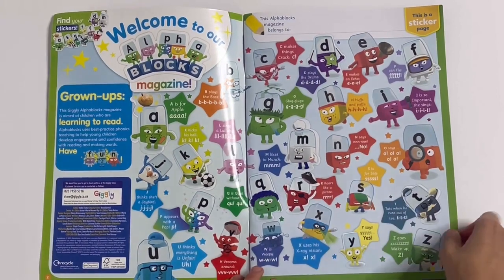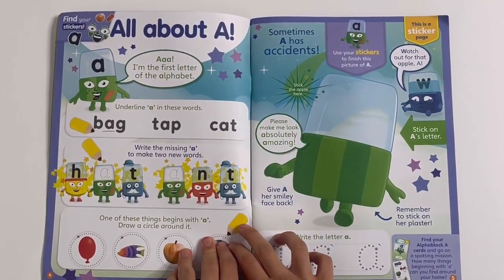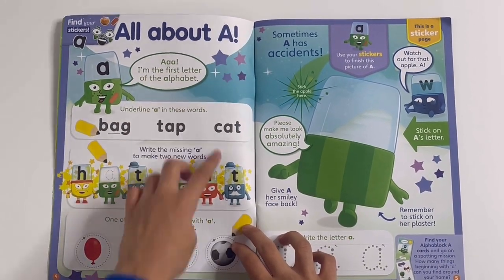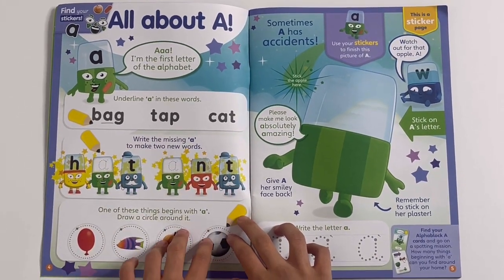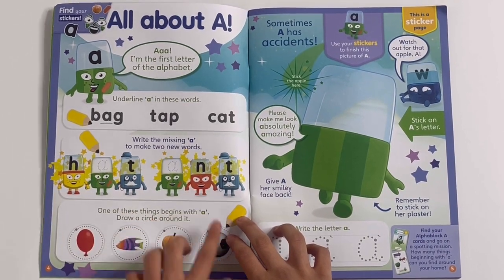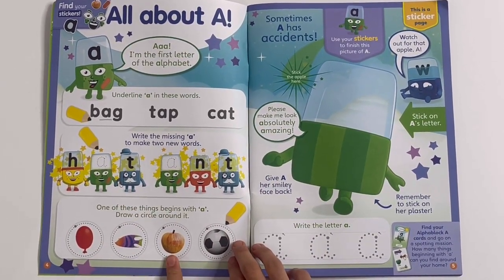Then you can write your name there — who this magazine belongs to. Then you've got all about A. A says: I am the first letter of the alphabet. You can underline the words with A in them: bag, tap and cat. Then you can write the letter A to make two new words: hat and ant. And circle the thing that starts with A — it'll be an apple.